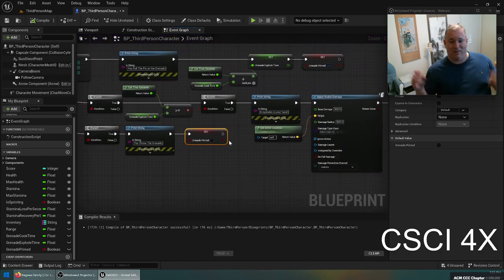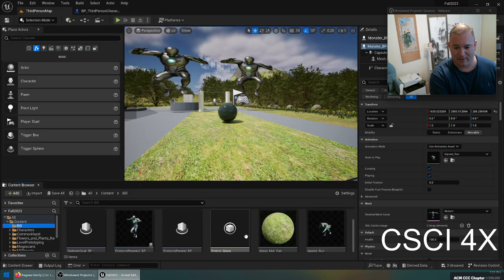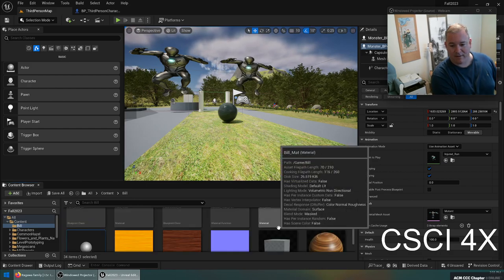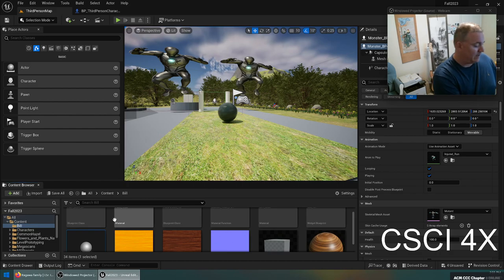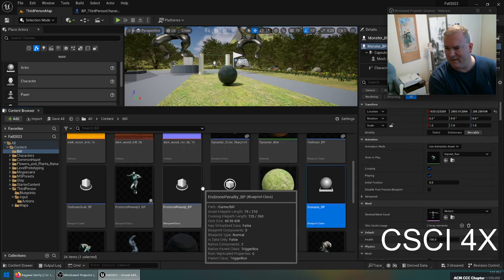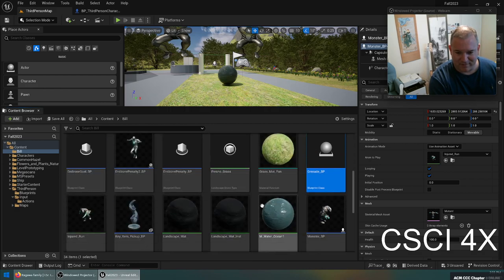Now we've got everything except what we all came here to see: how do I create an object in the world and have it fly through the world and do stuff? I'm going to pause work on BP third person character and go to the build directory to make a new blueprint — a new actor. This is going to be called grenade BP. I like having my names with BP at the end so it doesn't weirdly alphabetize things.